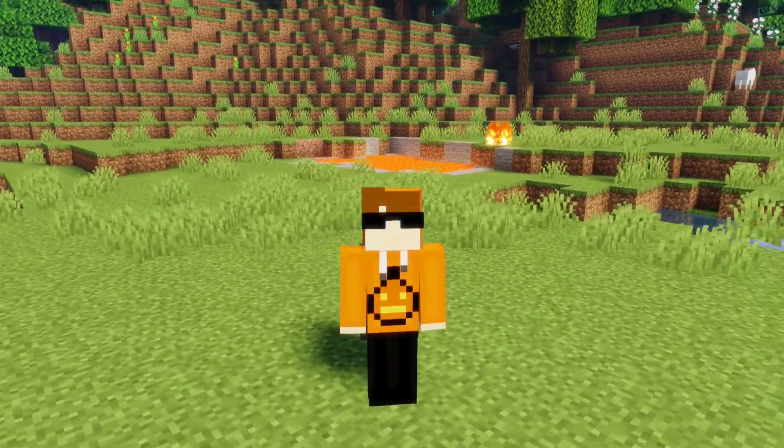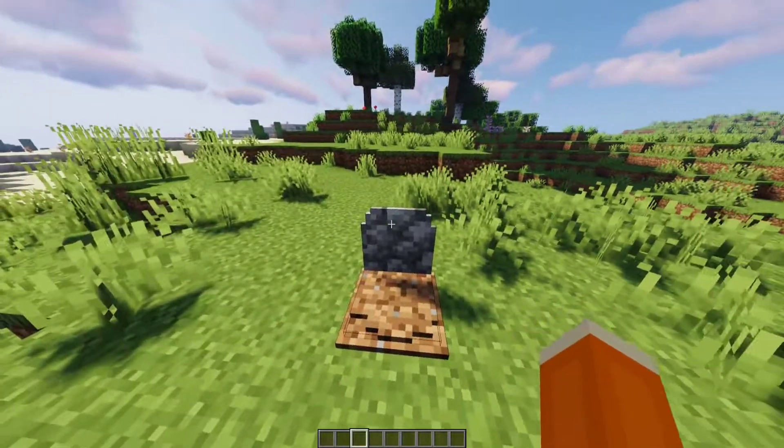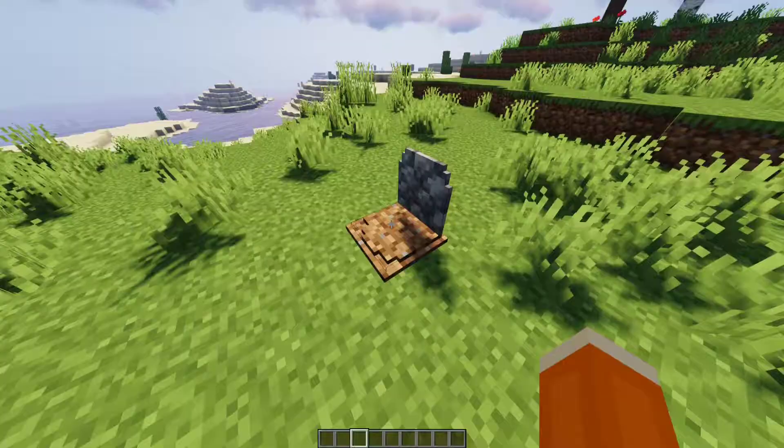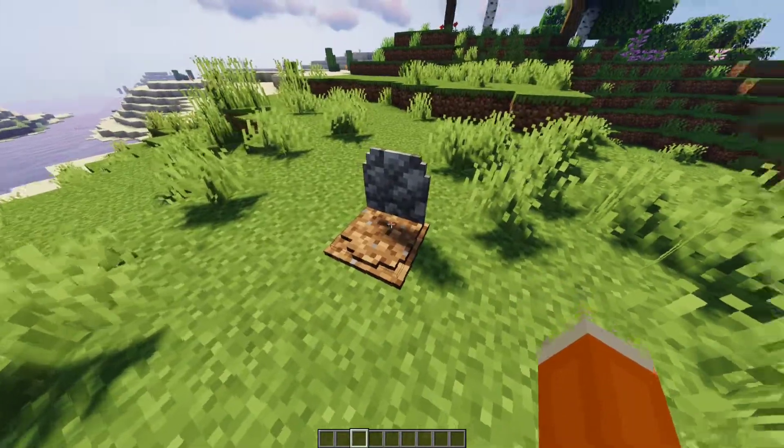So let's go ahead and take a look at the top 10 mods for Minecraft 1.16.3. At number 10 on our list, we have the Gravestone mod. This mod adds gravestones to your game and that is the only thing it adds. In order to obtain one of these, you have to die.